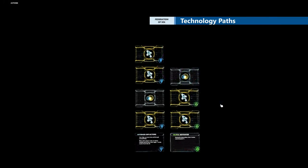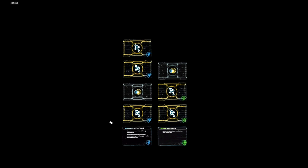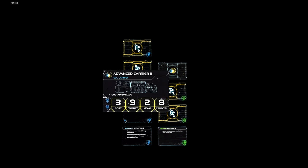Alright, let's talk about technologies. As I see it, you have two paths you can go down. The first is the blue path, where you start with Anti-Mass Deflectors, and the second is the green path, where you start with Neural Motivator. In either case, I would always suggest researching Gravity Drive to give your carriers more flexibility. Going down the blue path also gets you closer to your faction unit upgrade, the Advanced Carrier 2, which has a capacity of eight instead of six, can move two systems instead of one, and has sustained damage — making it the best carrier in the game.